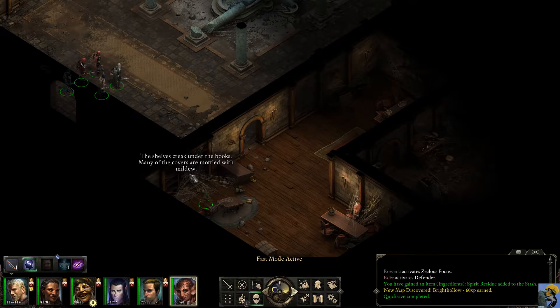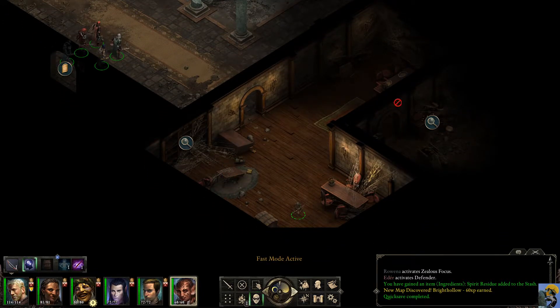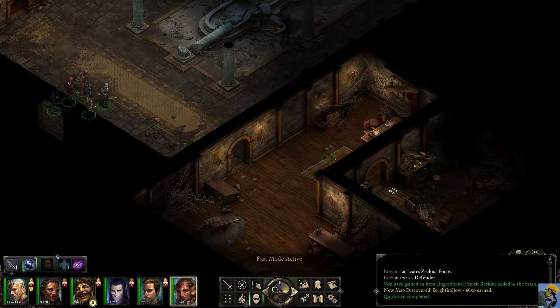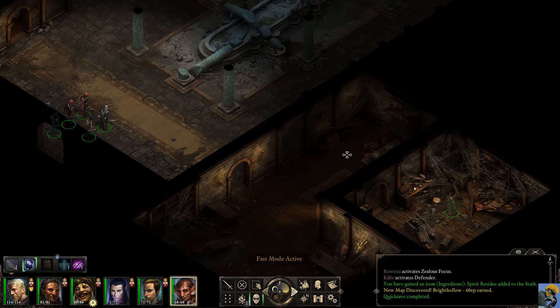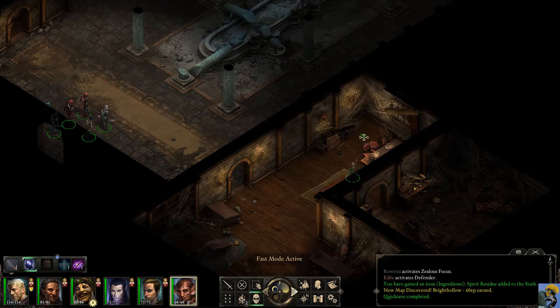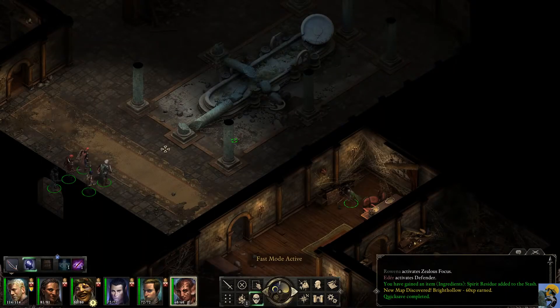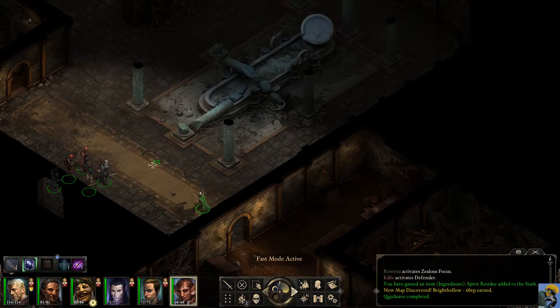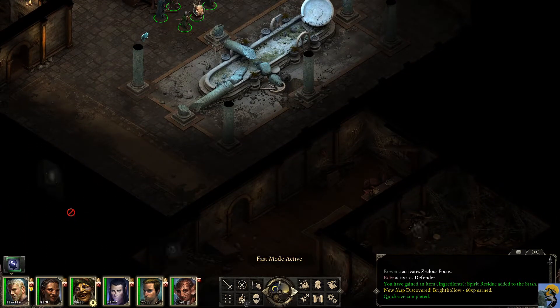The shelves creak under the books — many of the covers are mottled with mildew. Cobwebs bind the remains of a broken alembic, a cracked mortar, and various shattered bottles and vials to the table. This place appears to have been picked clean. I am seeing exactly nothing at the moment. So we can just leave stealth mode, take the whole group around, make sure there is nothing — and there really isn't. So deserted. Can't go upstairs because they collapsed.